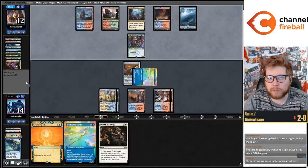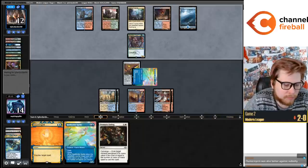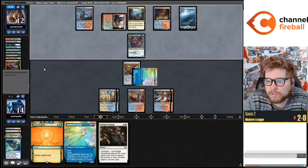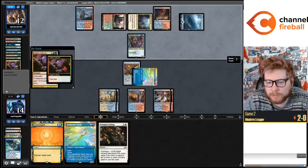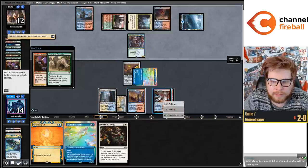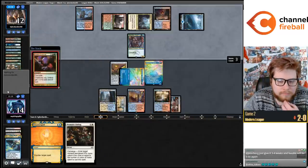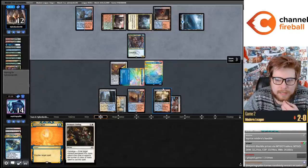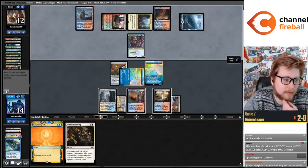Flusterstorm is also better against Subtlety - that's true. Press undo when you Surgical something and it restarts the game. It's kind of cool - if you Spell Stutter Sprite Footfalls and they kill the Sprite, you still get to counter the Footfalls.